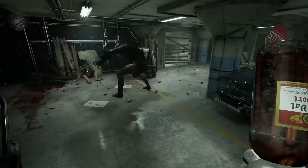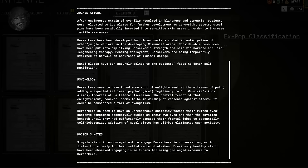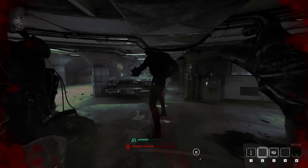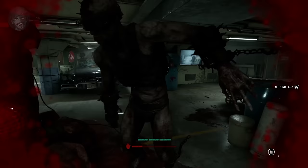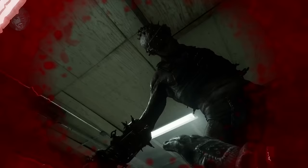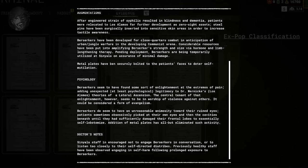These massive lumps of rage are known as Berserkers. They are the previous results of prison experiments regarding weaponized syphilis — as a result they are blind and get disoriented. However, they are incredibly strong and aggressive. They were experimented on further at Los Alamos, where researchers inserted steel pins into sensitive areas, made them bigger through the use of hormones, and lengthened their limbs. They were thought to have been useful for urban and jungle warfare in communist countries. They have the propensity to self-mutilate, so metal plates were placed over their faces — this was because they seemed to hate their own eyes and essentially self-lobotomized. Berserkers were one of the closest X-POPs to Wernicke's theories of lateral ascension, seeming to take delight in and even worship violence. Signala staff are strongly advised not to engage Berserkers in conversation or even listen to them, as staff members have been known to harm themselves following exposure to this type of X-POP.